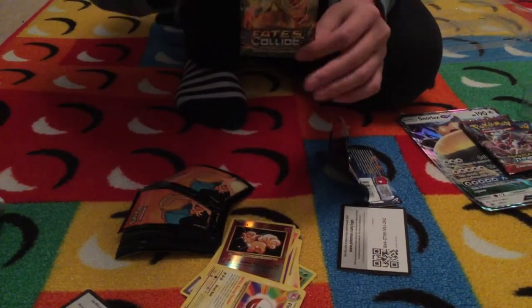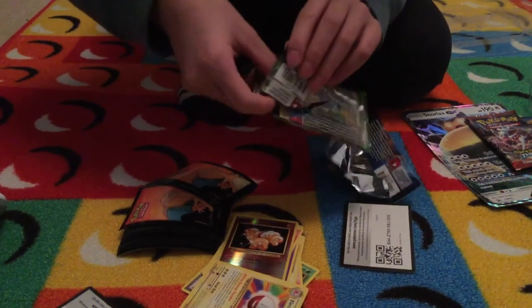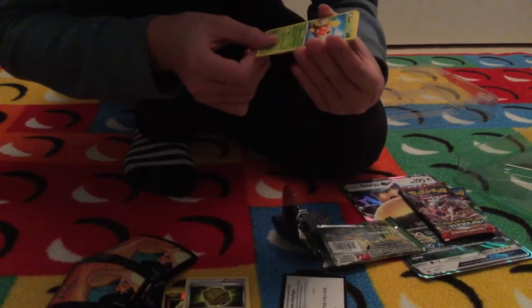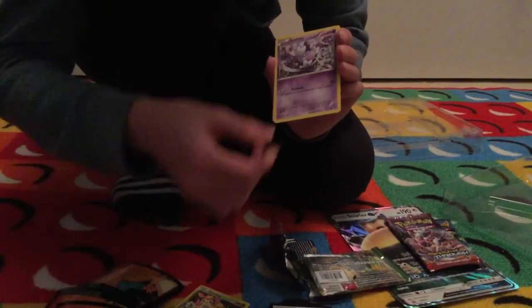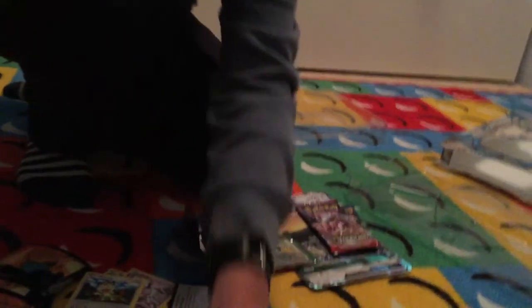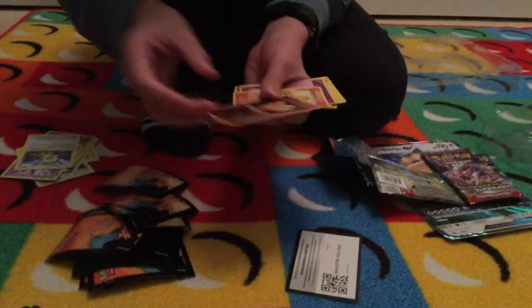Next one is the Fates Collide with the Delphox on it. Hopefully we get a break from this. The first one is Double Energy, a trainer card. It's a Shuckle. A Riolu. A Deerling. Jigglypuff. A Meowth. A Wigglypuff. And a Mothim is our rare. The holo and the rare: I got Vulpix as my holo, and that's my rare for my first pack.